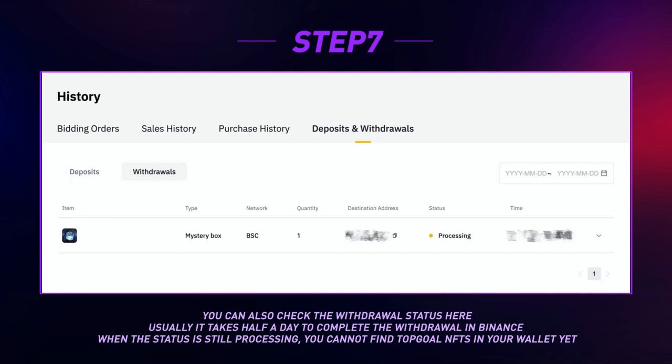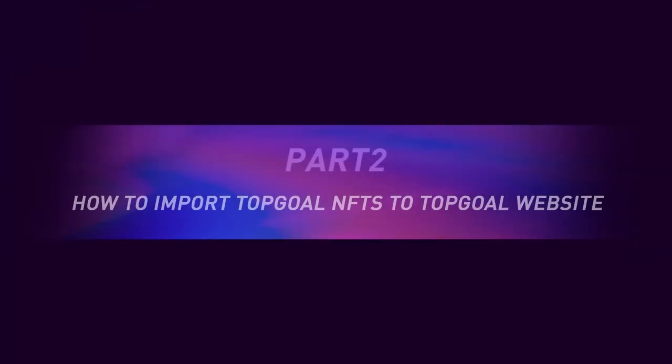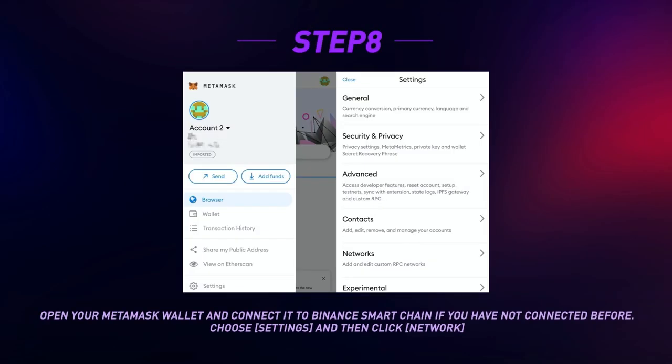Usually it takes half a day to complete the withdrawal in Binance. When the status is still processing, you will not yet be able to find Top Goal NFTs in your wallet.